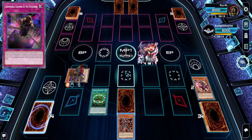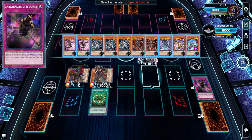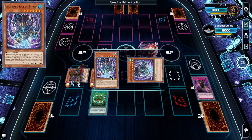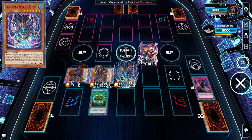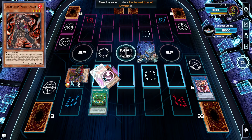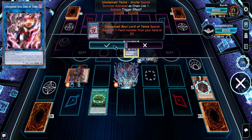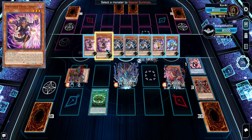Now we have a target for Urar, so we activate Urar to pop the trap card, which activates its effect to special summon one of our Unchained monsters from the deck. We go for Shiama, the Blue Clifford, which special summons itself to the field. From here, we link summon into Unchained Soul of Rage, then activate Shiama's effect from the deck to pop a card and special summon itself, triggering Urar from the graveyard.